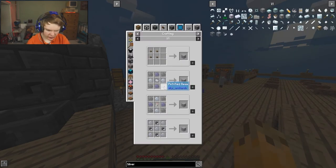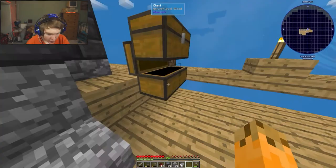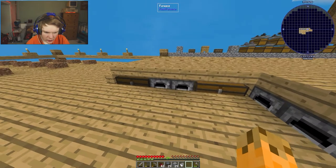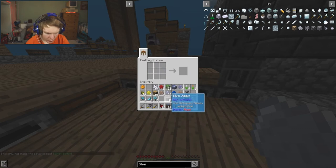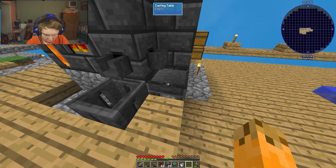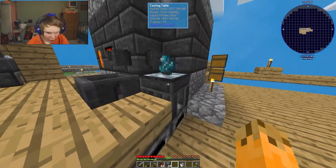For a silver sapling we need silver amber, which requires lead, tin, and light gray dye. I have a white tulip in my inventory for light gray dye. With tin resin added, we craft two silver ambers, melt them, and apply the silver to a mineral sapling. We've got four silver - we now have a silver sapling.